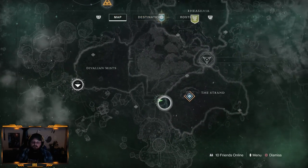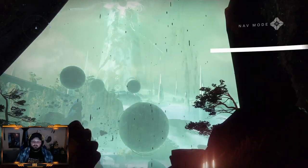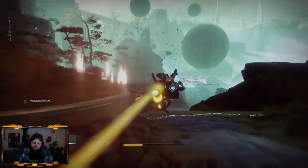Go from the start point, make your way to the east, past the Strand, under the bridge, and into the Lost Sector. Hop on whatever sparrow you want and get there.